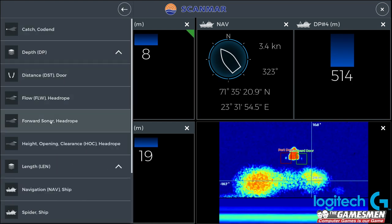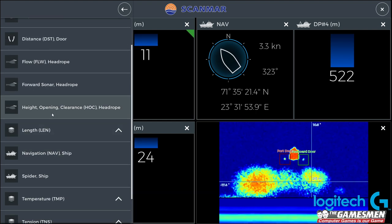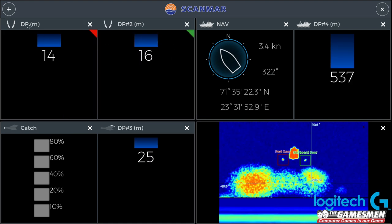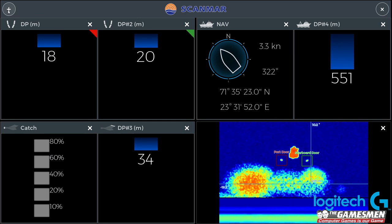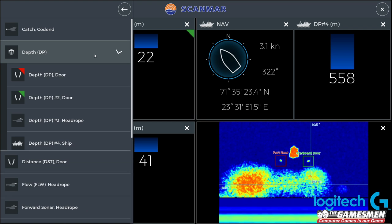DP, what's DP number 3? Which is that one I think - oh, that's the hook. So I want to go... depth of the doors, depth of the head rope.